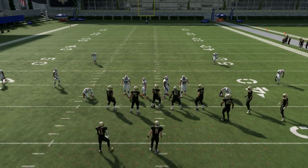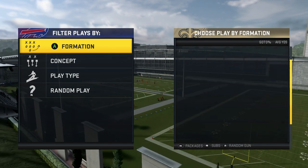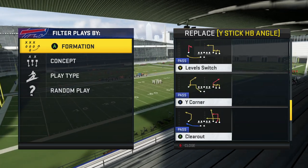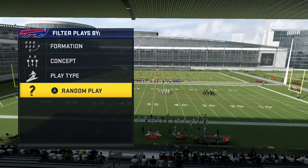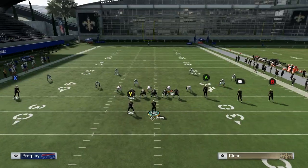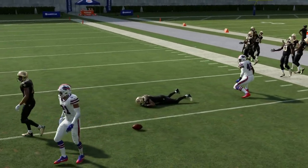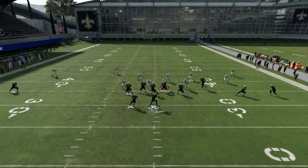Showing one last formation before concluding part one: Tray Open. I don't have too many plays I like out of this — just come out in PA Wide Receiver In, Wide Corner, Four Verticals, and Inside Zone. Showing PA Wide Receiver In first: running the same exact setup I showed before. Running it stock — different play-action animation — and we get the wheel route wide open.